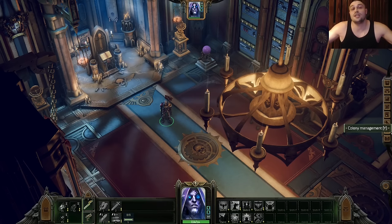Warhammer 40k Rogue Trader guide — full builds for all companions from Prologue, Chapter 1, Chapter 2, and Chapter 3. That counts for the first 100-plus hours in the game. These are the perfect builds, playtested on Unfair difficulty. If they work on Unfair, they will work on all other difficulties as well. Let's not waste time, let's go.